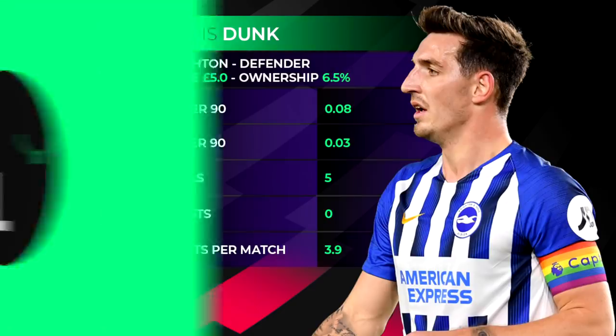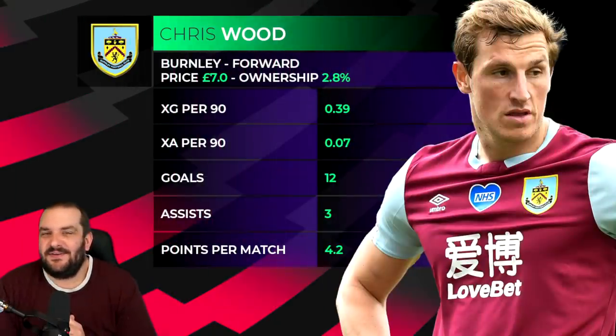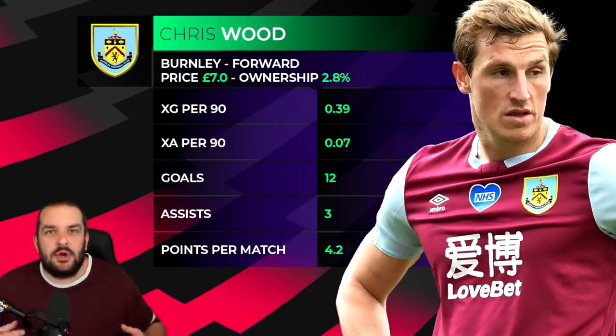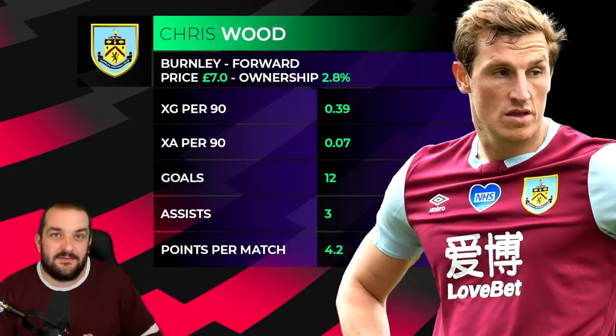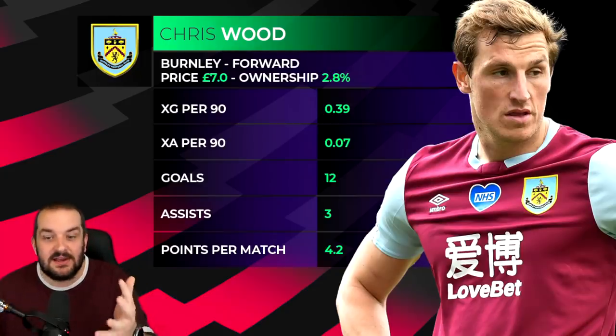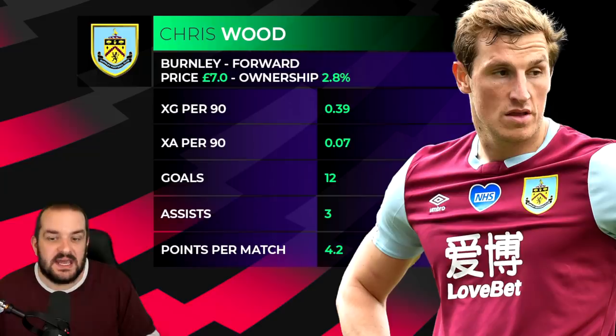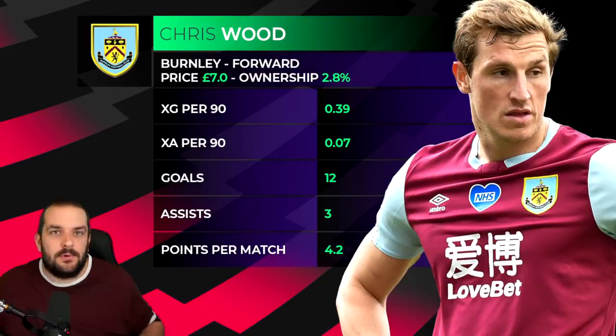Burnley was quite tough. The defenders are okay — you've got Taylor and Lowton at 4.5 million — but I think there are better 4.5 million options this year. In midfield, McNeil: is he ever going to push on and become a really good FPL option? I'm not so sure. So Chris Wood is almost a default pick. When he plays he gets pretty good minutes and his underlying stats are always good. He'll give you at least 10 goals a season as long as he doesn't get injured, and 4.2 points per match is not bad. Most of the time we'll want to spend that extra 0.5 million on a Watkins or Antonio, but for Burnley it has to be Chris Wood.